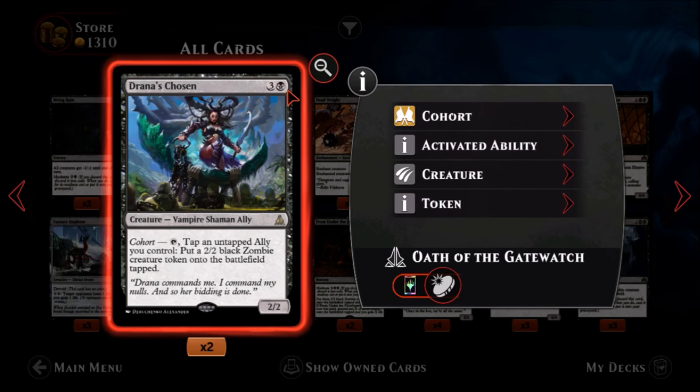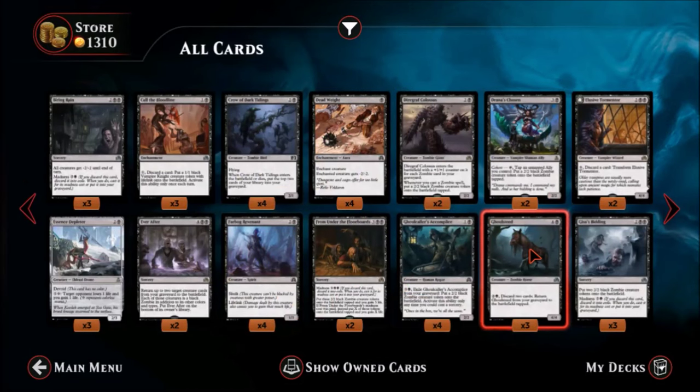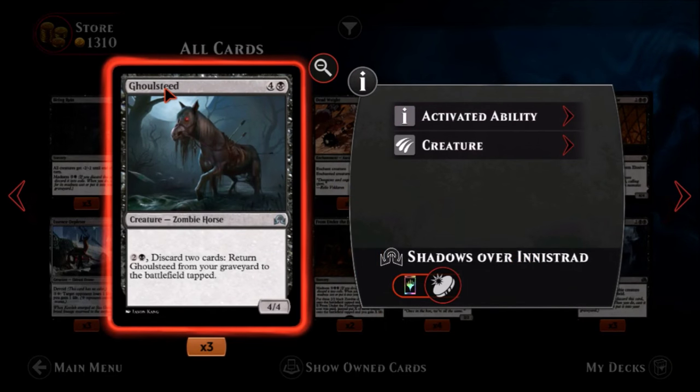We have Drana's Chosen — one black, three colorless, a rare vampire shaman ally. It's a two-two with a cohort ability: tap him plus tap an untapped ally you control to put a two-two black zombie creature token onto the battlefield tapped. We're seeing a lot of ways to get two-two black zombie tokens. This one isn't too terrible — you're tapping two to get a creature and can keep doing that. The four cost is kind of high though; I'd need to see a good deck built around it.